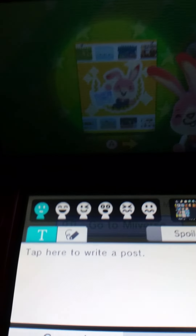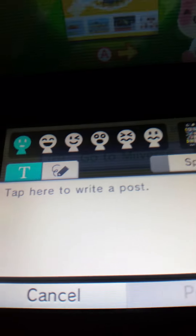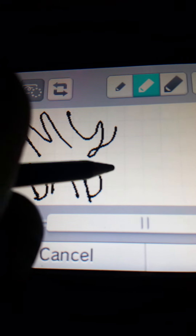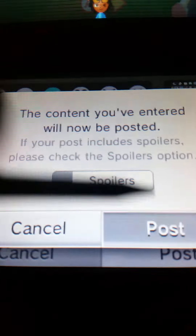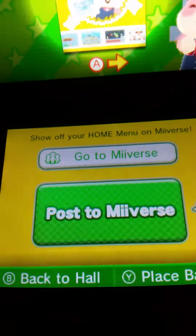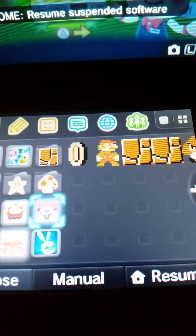This is pretty cool. I don't know if this is supposed to be the new update for the 3DS system or if we're still waiting for a new update, but this is also pretty cool. I'm just going to write something. When you go to Miiverse from your home screen, it will bring up the community so you'll be able to post it there and show how many badges you have.